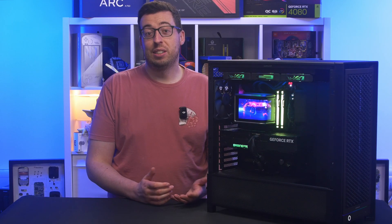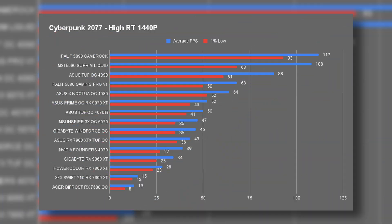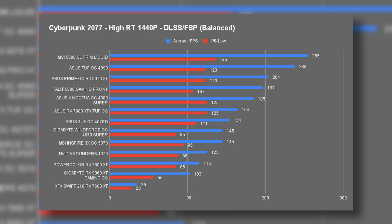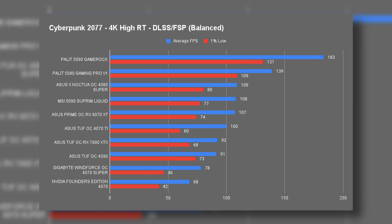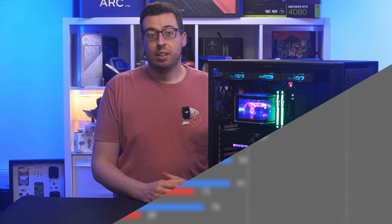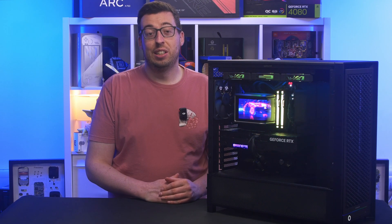For ray tracing performance, it's strong but obviously not quite the same leap you'd see from a 5090 — but that's twice the price of this card. At 1440p, ray-traced Cyberpunk averaged 68 frames, which is very playable. The 1% low stayed below 50, so it's still smooth — and that's raw performance with no DLSS applied. Once you bring DLSS or Frame Generation into the mix, you'll be back into triple figures. DLSS 4 can still be a little hit or miss, but for pure rasterization this thing's just an absolute weapon.